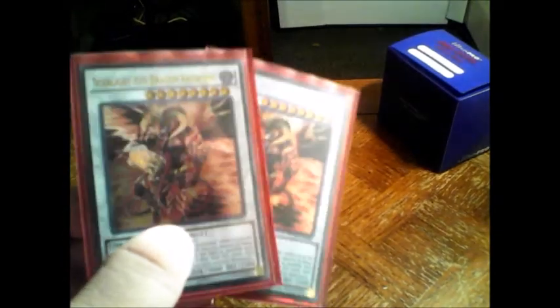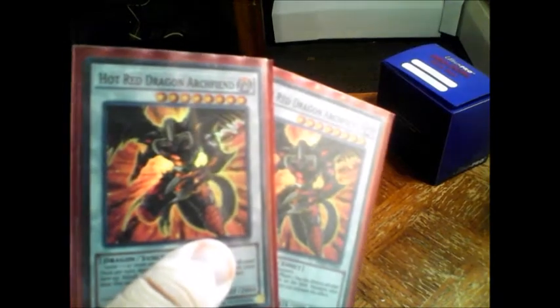And now my ace — Red Dragon Archfiend Scarlight, two of them. I also have two Hot Red Dragon Archfiend in the deck. Then the evolved forms: Abyss and Bane. And the last card in the deck is legitimately just a Red Nova Dragon, but I don't want to dig mine out of my binder right now.